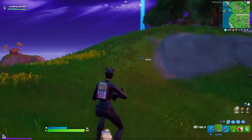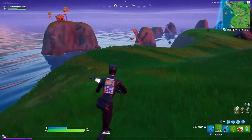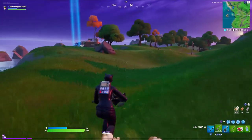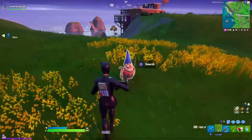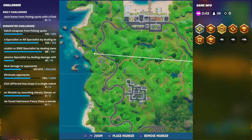The gnome is between a wooden shack on our left, a big hatch on our right, and the fancy view right in front of us. This gnome is gonna be right in between Holy Hedges and Sweaty Sands. Here's a close look on the map — you can see the fancy view, the wooden shack, and a big house in between.